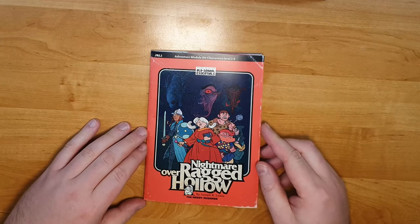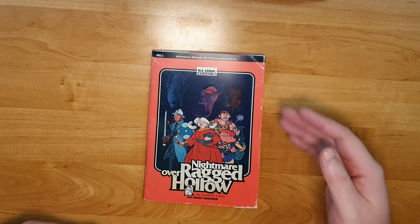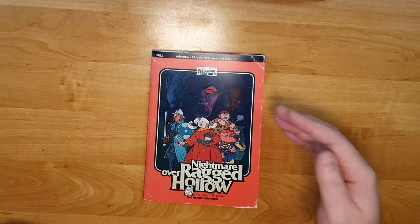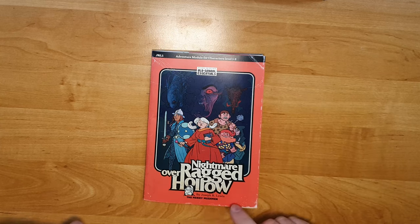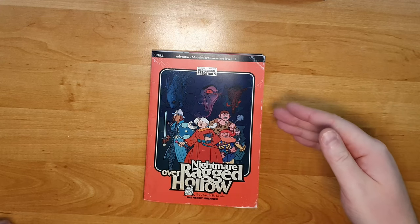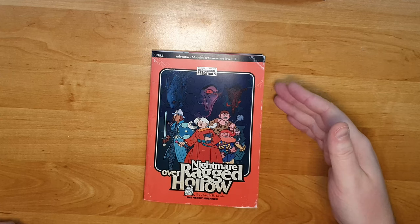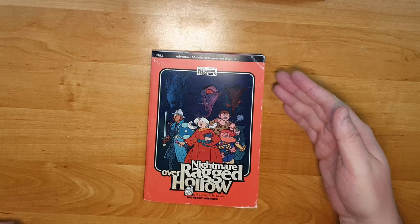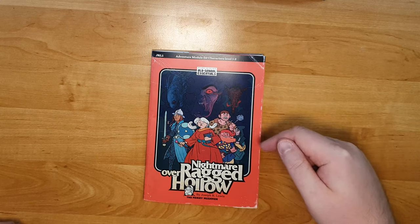This is A Nightmare Over Ragged Hollow, an adventure module for character levels 1 to 2 for Old-School Essentials or other similar old-school systems, by Joseph R. Lewis, published by The Merry Mushman. In this video I'm going to tell you what this adventure is about, show you some of my highlights, and in the end I'll tell you who this adventure is for and what other books and settings this would work with.